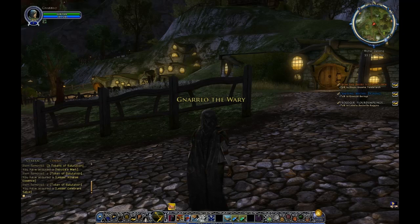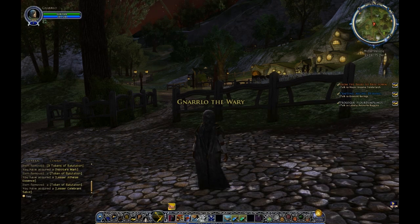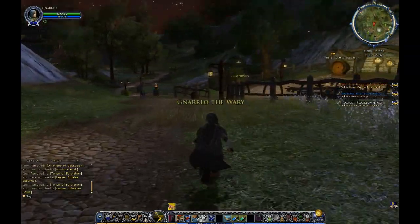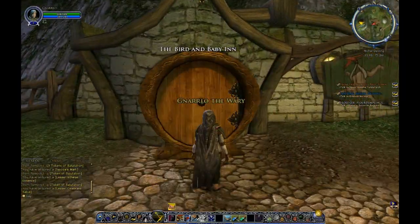The other thing you'll notice — when I was looking at my inventory, I've still got stuff from Archet that I need to sell back to the store. So why don't we take a quick trip over here. The nearest merchants are in this inn — this is the Bird and Baby Inn.